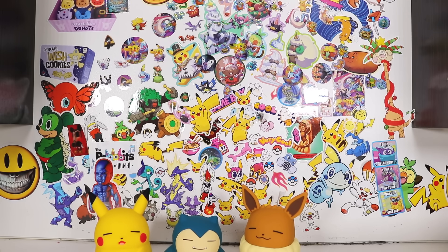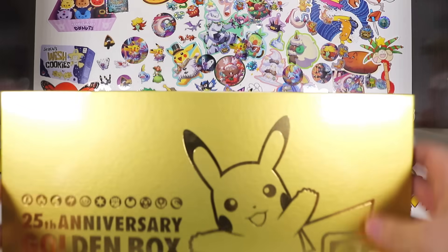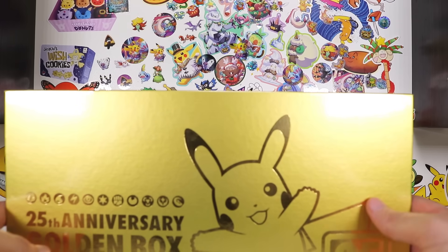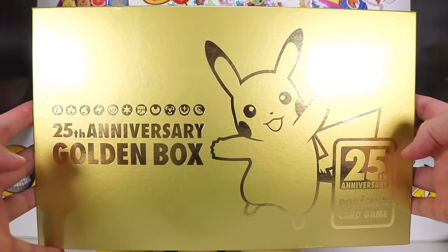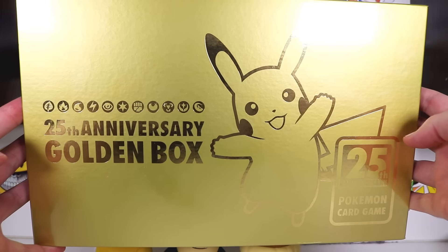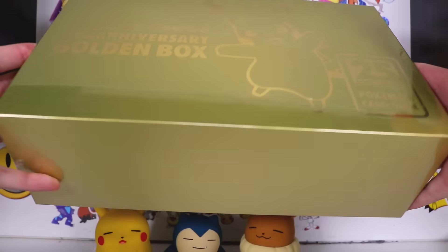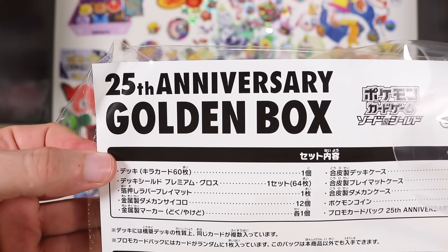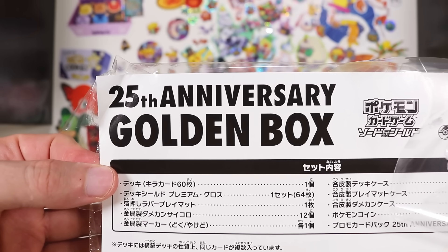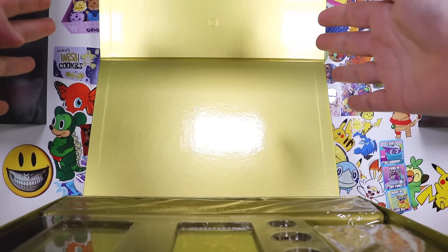Back to moving through products that have come out. We've got the giant golden Pikachu box - 25th anniversary. We shouldn't have too many more anniversary products to do, but I had to do this. Let's take the skin off this sucker. 25th anniversary golden box - let's see what's inside this thing.